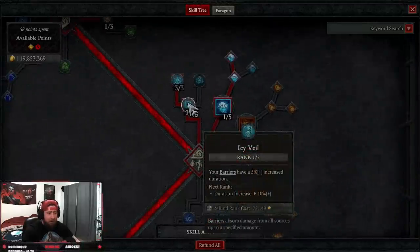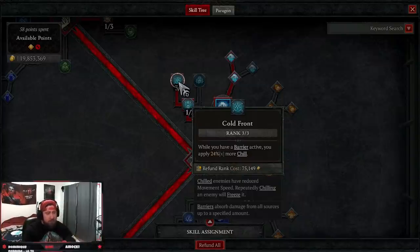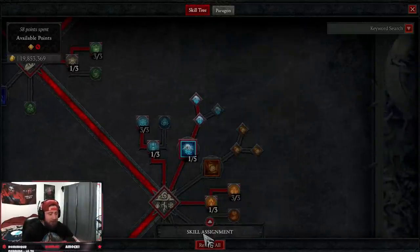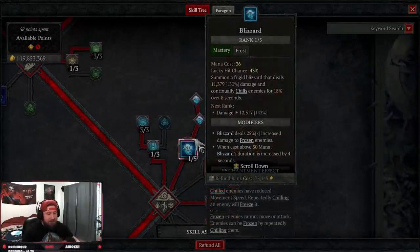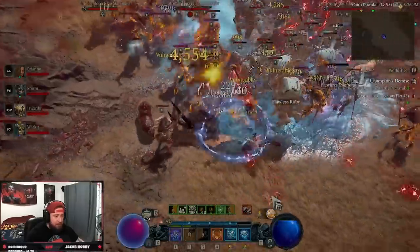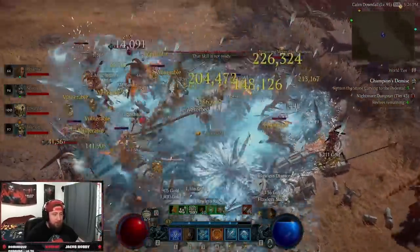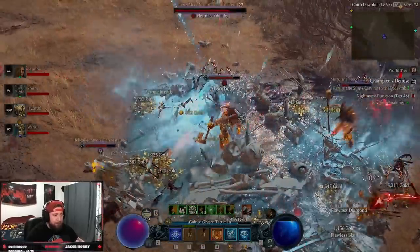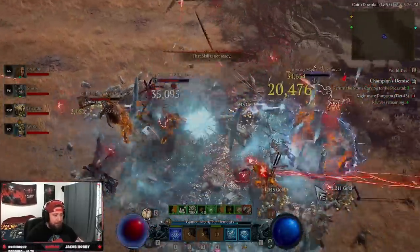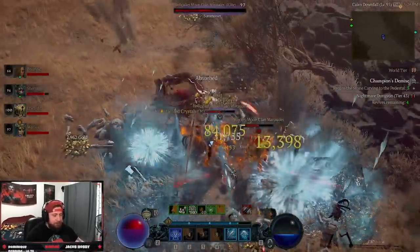Down to Mastery Skills: 1 point into Icy Veil to make barriers last longer, and 3 points into Cold Front — while a barrier is active, we apply more Chill, which lets us freeze more enemies and trigger all our damage. Now the big one: Blizzard into Mage's Blizzard. When cast above 50 mana, Blizzard's duration lasts 4 more seconds — huge. We only need 1 point in Blizzard because the damage comes from Ice Spikes via our gear and Legendary Powers, not from Blizzard directly.